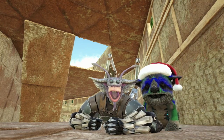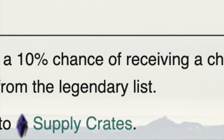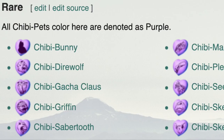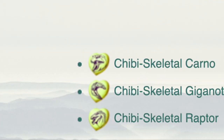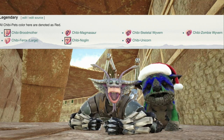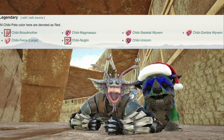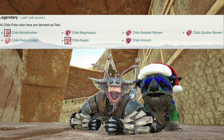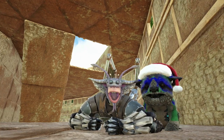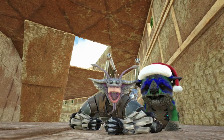If you go to the chibi pets page you will see that there are different rarities of chibis, just like Pokémon. They have it totally broken down: common, uncommon, rare, very rare, and then legendary. There are seven total legendary chibis — the chibi broodmother, the chibi pherox large, the chibi magmasaur, the chibi noglin, the chibi skeletal wyvern, the chibi unicorn, and the chibi zombie wyvern. We are going to smelt as many chibis as it takes to get ourselves at least one legendary.